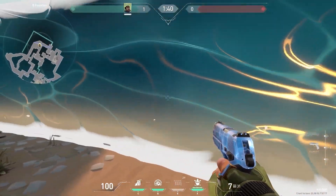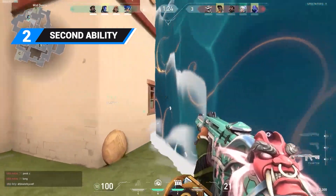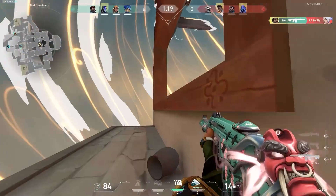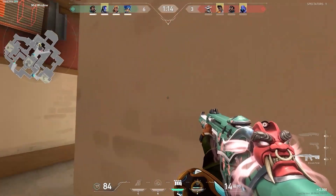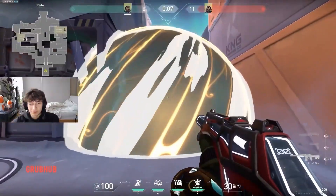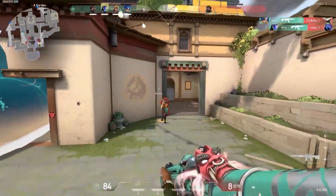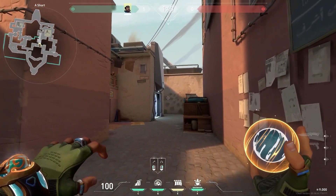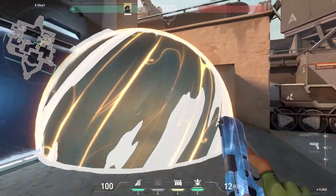Its potential on attack is very different. Harbor's Cove ability, costing 350 credits, is some kind of bubble you can throw similar to a Viper Poison Cloud, but with key differences — it is temporary and also has a shield blocking bullets. You may think this ability is overpowered, but it's quite balanced. You can destroy the water shield covering the bubble by shooting it until it breaks. We don't know exactly how much HP it has, but you should be able to destroy its shield with 7 to 15 bullets. It also works similarly to Astra's Cosmic Divide, as it doesn't stop abilities such as mollies, flashes, or darts — only bullets.